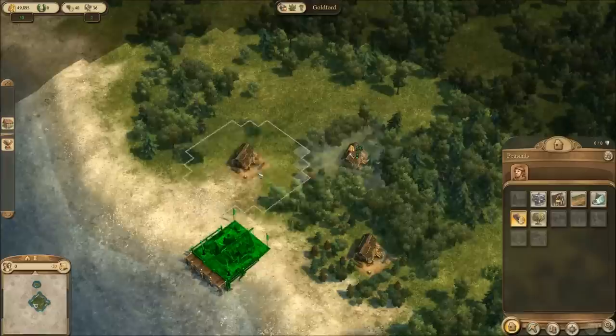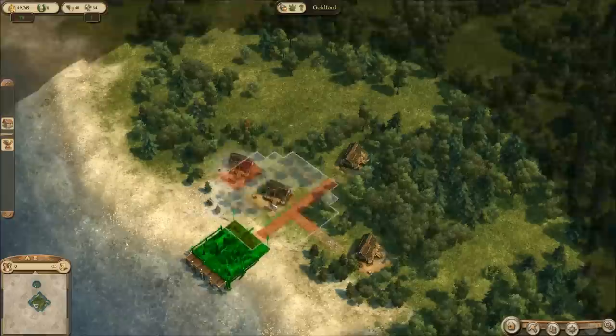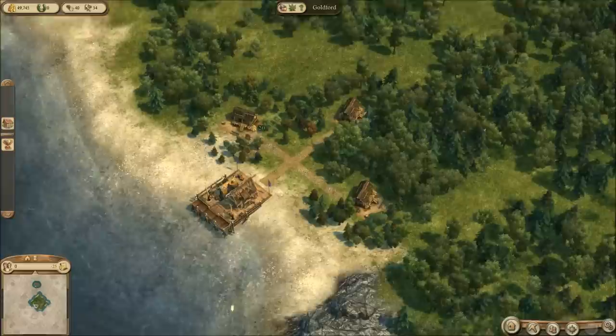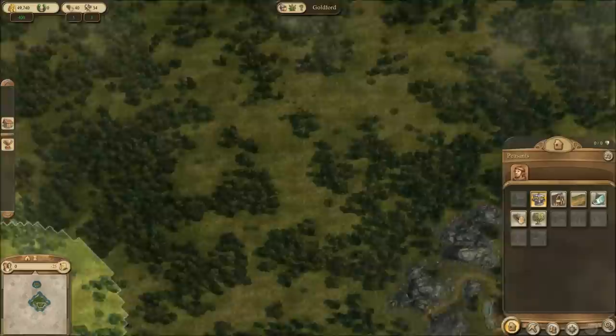Alright so first let's start out building some of these woodcutters' cabins. I never have enough wood — I always run out so I'm gonna build a lot of these. Three is probably sufficient for now. And let's start getting our peasant population going here, so I'll build a marketplace. This island is really good for this scenario — there is a lot of frickin' space.